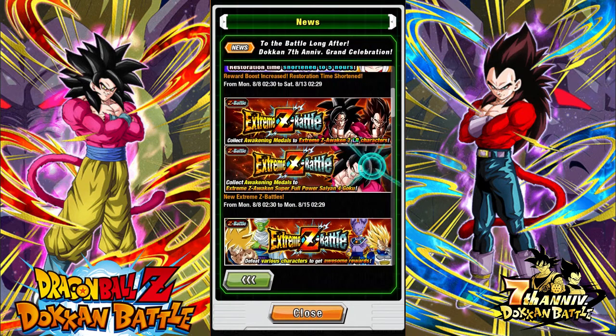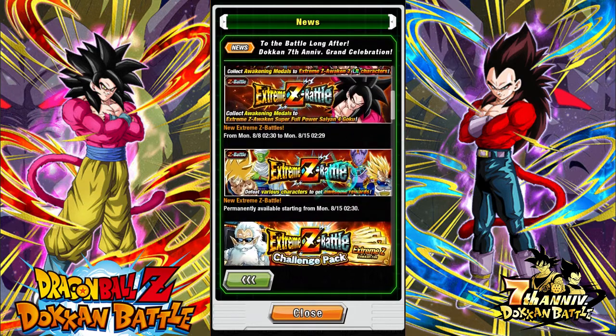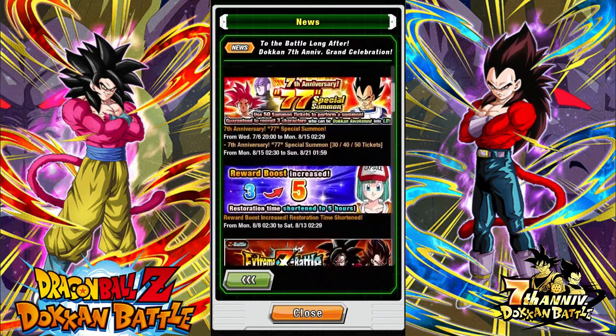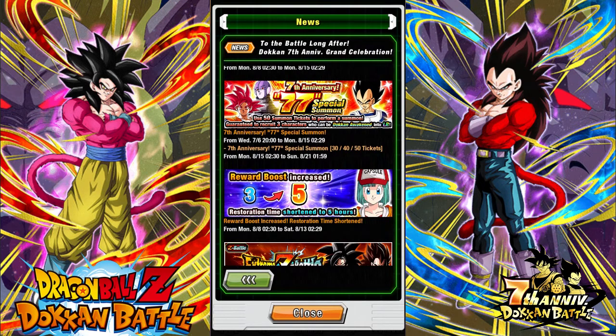The Super Saiyan 4 Full Power Tech Goku — that old Dokkan Fest that came out years ago — is also getting his EZA, so that's a global first EZA right there. And then we also got this EZA that goes up to like 999 levels that you can clear, and it gives out 200 plus stones.